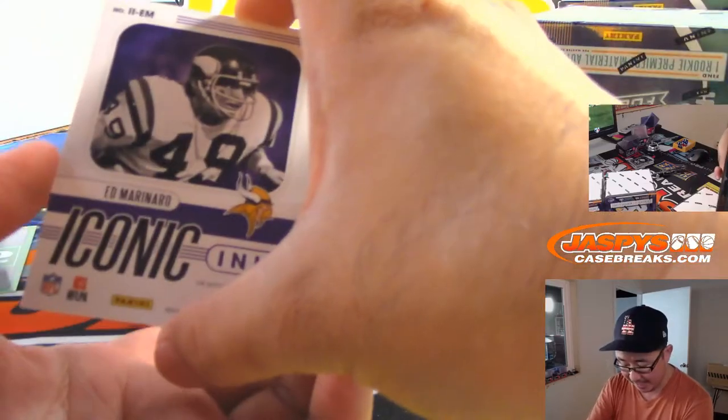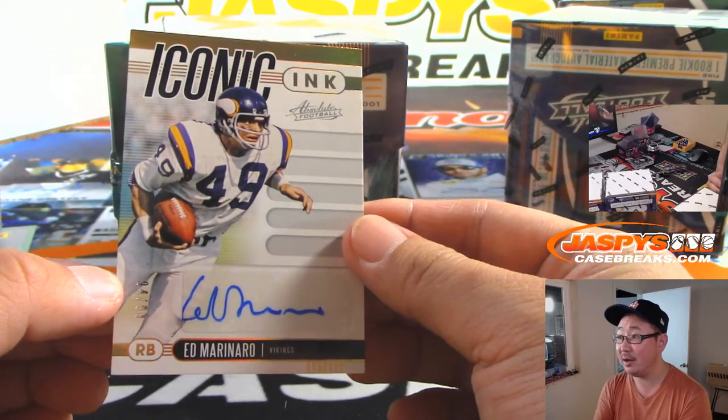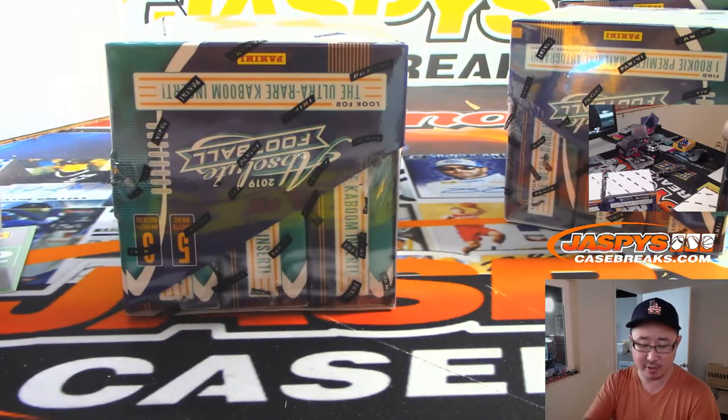And we've got Iconic Inc right there — Ed Moranero, 94 out of 99. Vikings — old school Vikings — for the NFC North, with Tony Covert.